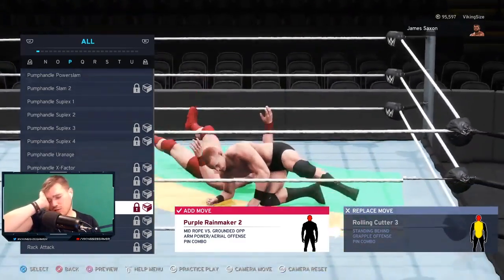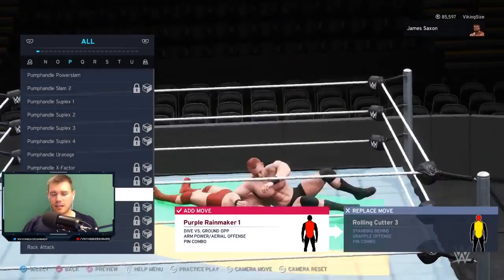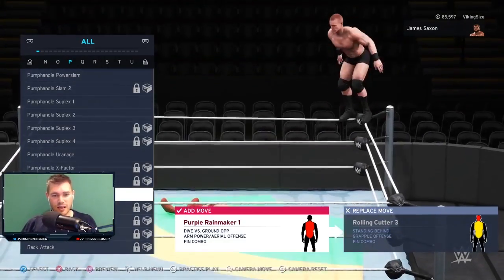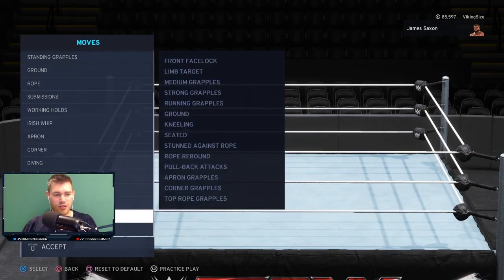Unfortunately that wasn't the case, so I had to actually quit out of the match and assign it. This is something that needs to be fixed. But if you do come across this issue, you need to go ahead and assign yourself the Purple Rainmaker. If it hasn't happened to you, then thankfully you may be one of the people it doesn't happen to — this game doesn't seem to be consistent when it comes to its bugs and issues.